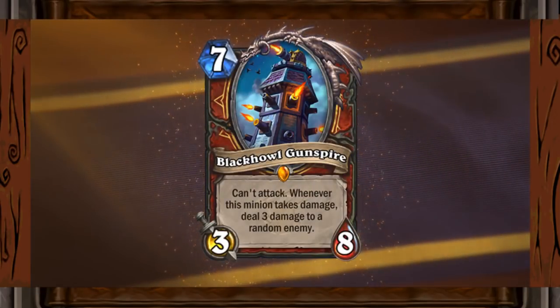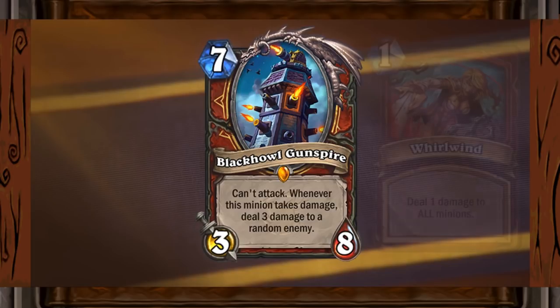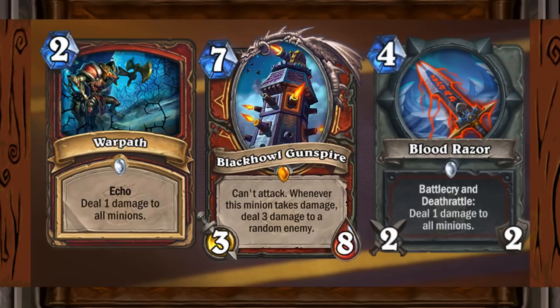The Warrior legendary minion Blackhawk Gunspire is up next. I will do a review of this card not because it is so good, but because the rest of the cards are even worse. Now I know a lot of you guys think that this card is horrible and you might be right, but hear me out. I think this actually has a chance to fit into Fatigue Taunt Warrior. If you are able to stick this guy for 1 turn, which shouldn't be that much of a problem since you will have a ton of taunts by turn 7, and if your opponent doesn't have a hard removal for it, he will be in for some trouble. Warrior already runs so many cards with which he can deal 1 damage to this thing repeatedly, like Whirlwind, Warpath, Bloodraiser, and the Death Knight's hero power.